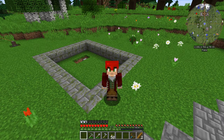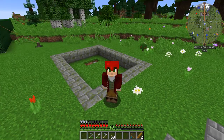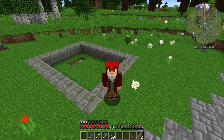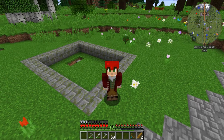This particular multi-block structure from forestry is very powerful in that it lets you change the climate for a given area. Here I've outlined a five by seven area where we're going to build this greenhouse, and what this will allow us to do is construct an area where we change the humidity and temperature so we can breed different bees.